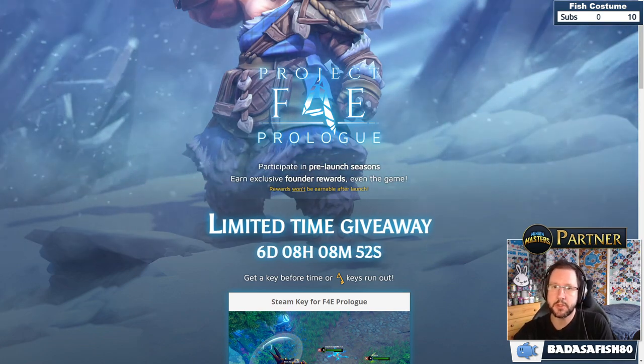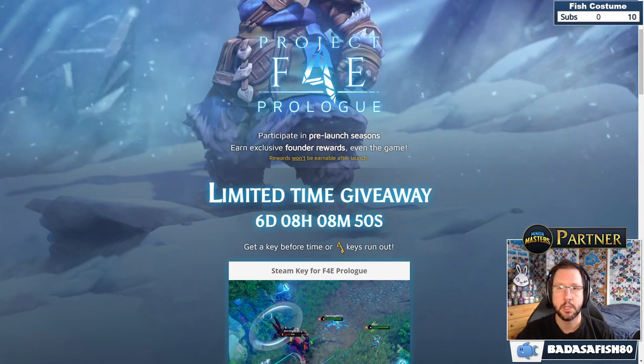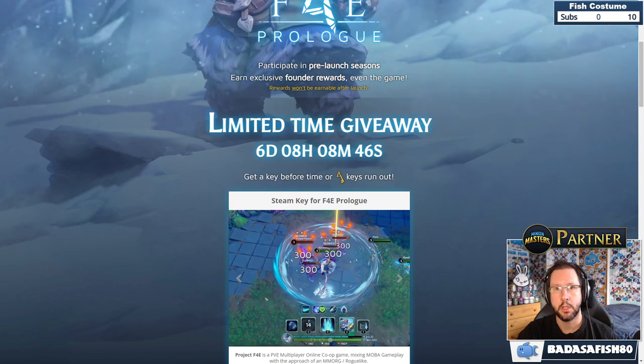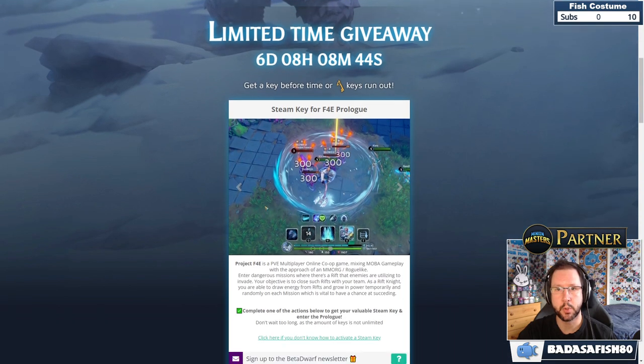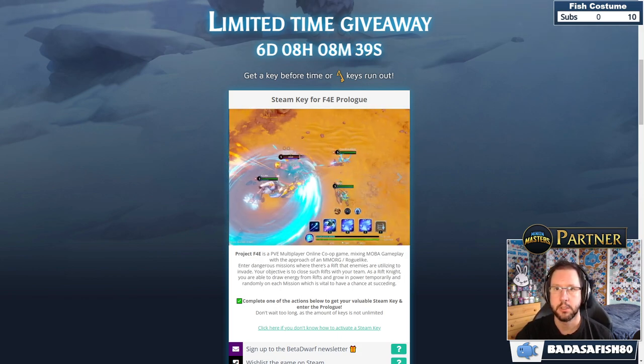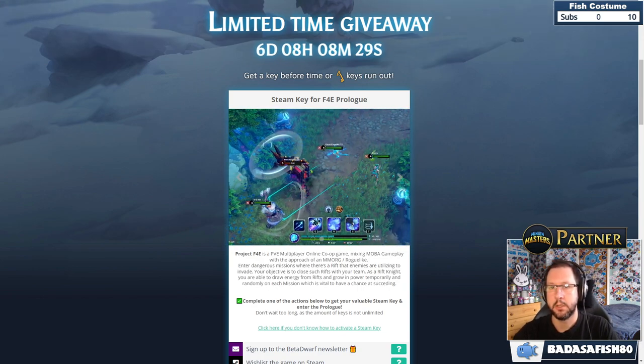As well as being part of it, you're also able to unlock rewards by getting these Prologue points. If you want to get involved, just go to the Beta Dwarf website, Project F4E, and get yourself a key. You can earn a free version of the game by participating in these Prologues.